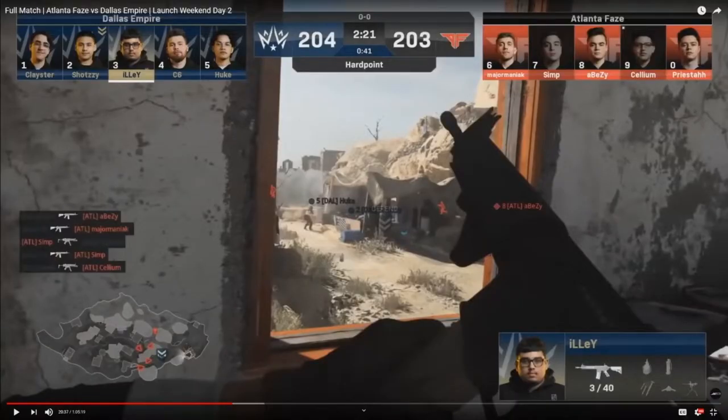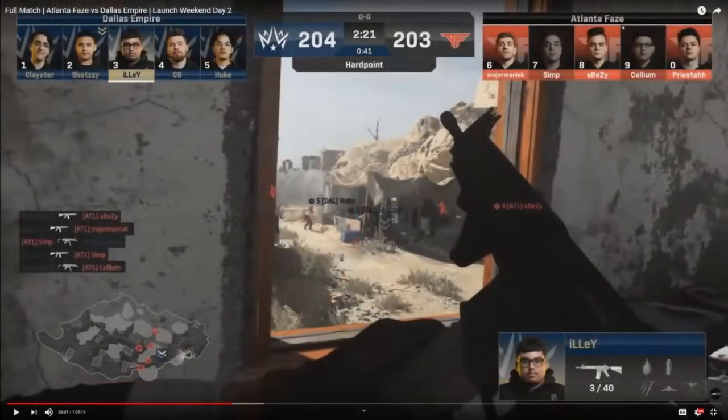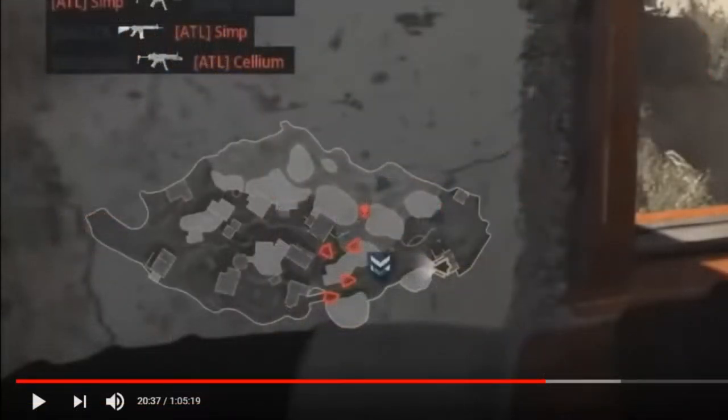As we jump into this, there are a couple of things to remember. Number one, we're going to be dealing with blue, which will represent Dallas Empire when we draw on the map. Pink will be used for Atlanta FaZe — easiest ones to mimic. It is a little difficult to see on this YouTube recording where the blue arrows are on the mini-map, so I'll do my best to give you guys an idea of what is going on on the map specifically.